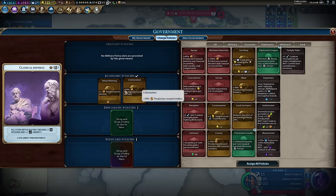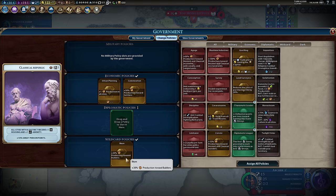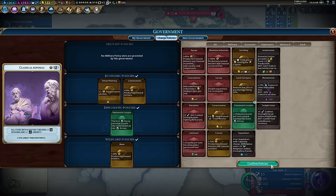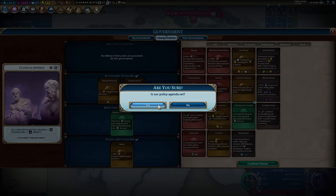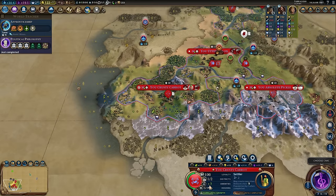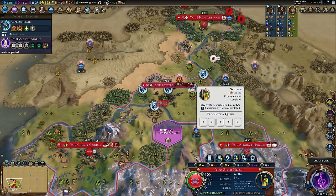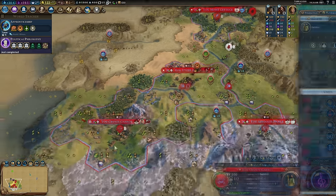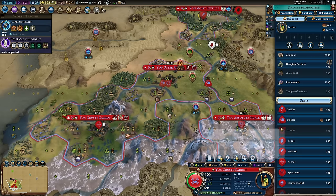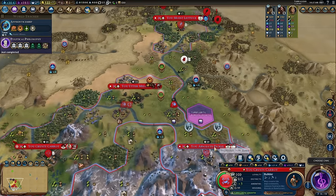I'm going to put the Colonization card in alongside Urban Planning and Ilkum, the builder card — that just helps me improve the tiles I've got. Let's get Diplomatic League — I have no envoys at any city states at the moment, so it'd be good to double up on my first. For now that government works nicely. In fact my capital has now gone to plus three amenities, meaning it's getting 10% bonus on all yields — that's nice. My pass just finished and now we've got a settler finishing in 11 turns and another in 5 turns. I'm actually going to put my builder back into the queue to finish first, and then finish the settler. I think that works quite nicely.